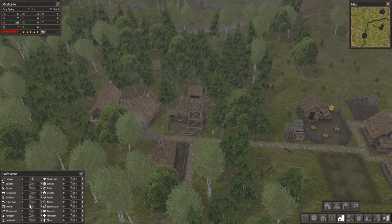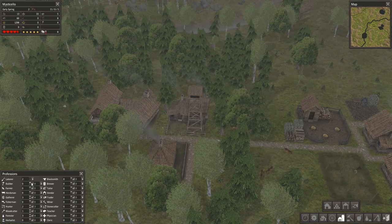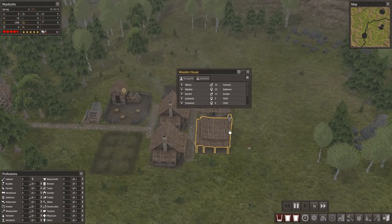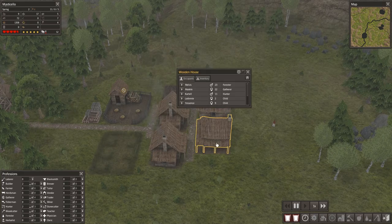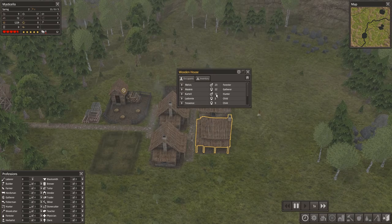We have our hunter here — we're going to put two hunters in. At this point you just want to kind of evenly spread people. We still need a couple of builders because we want to build this storage barn. You might think to yourself, why don't I just make more houses? You could. We have our forester and our builder, who are still very young but could easily move out, and the hunter who is 11 could also move out.